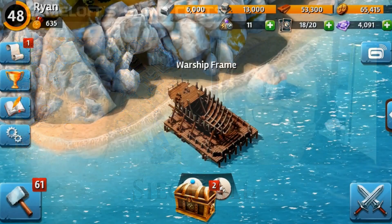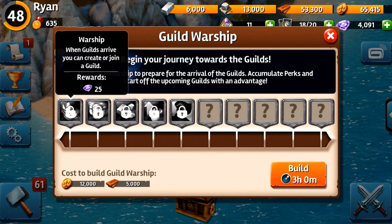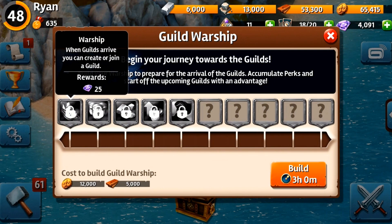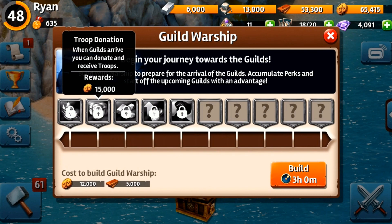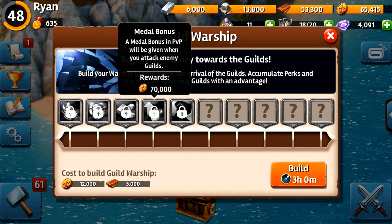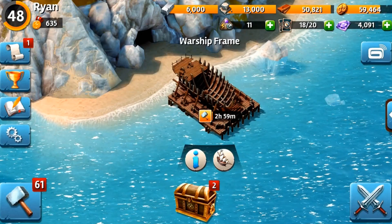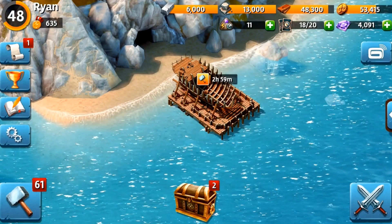We've got a new structure coming in this update called the Guild Warship. It's going to lead into the guild system. Everyone is waiting for the guilds, and like we said in previous Twitch videos, guilds are coming — they're just about to come in. But in this update, what we're allowing you to do is to actually build the warship right away, so that when the guilds are ready and out, you can have a head start with a couple of perks that come with the guild warship. By investing right now, you're basically going to have a head start when it is released and have all of those perks ready on day one.